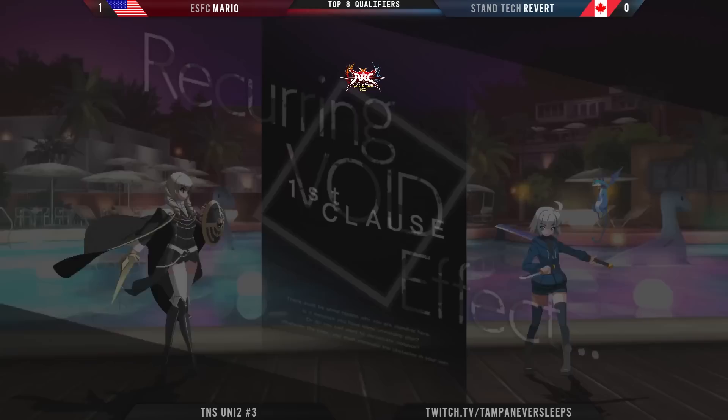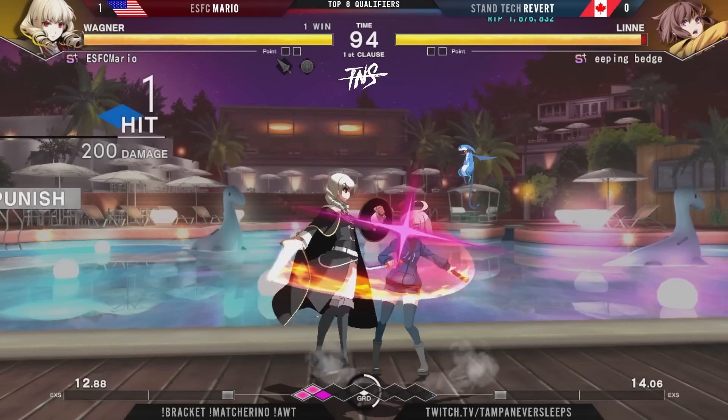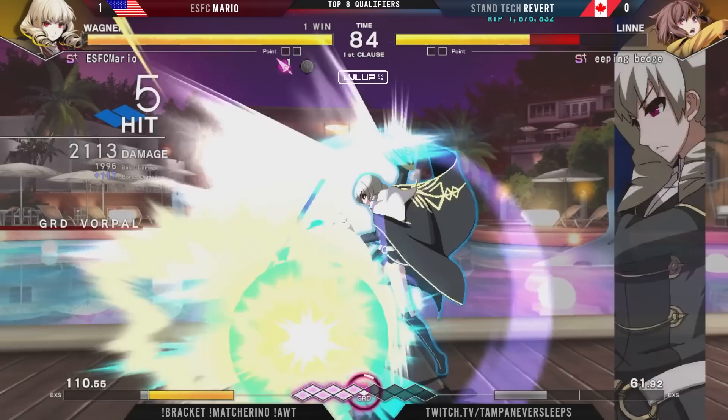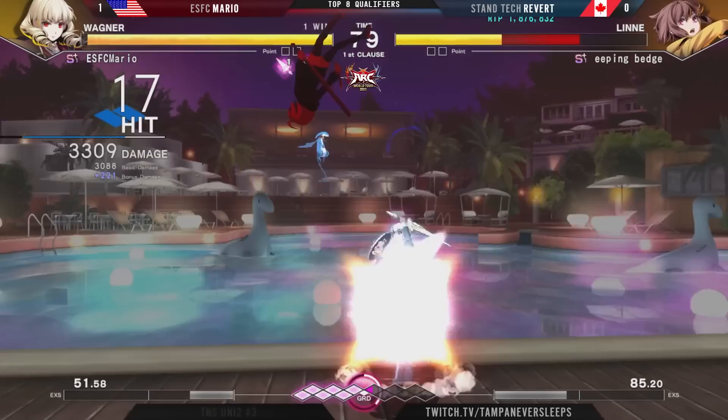You definitely do, and I feel like if that previous game was a clinic on how that matchup will typically go — Revert putting out some of those air projectiles, which went straight over Mario's head and allowed this initial combo to come up, as well as the charge for the sword. And a big hit coming out here too. If they keep this up, they're going to end up in Celestial, because they're working into that seventh block grid.